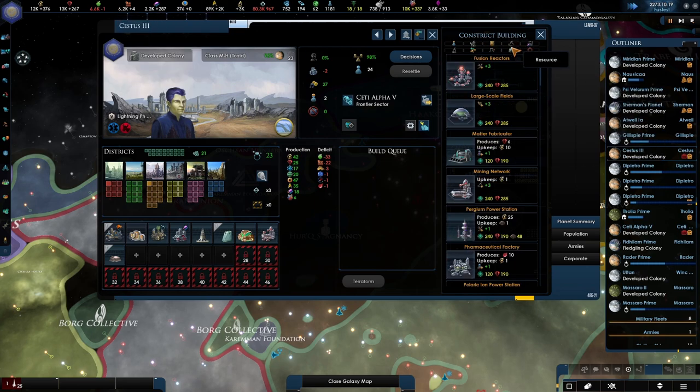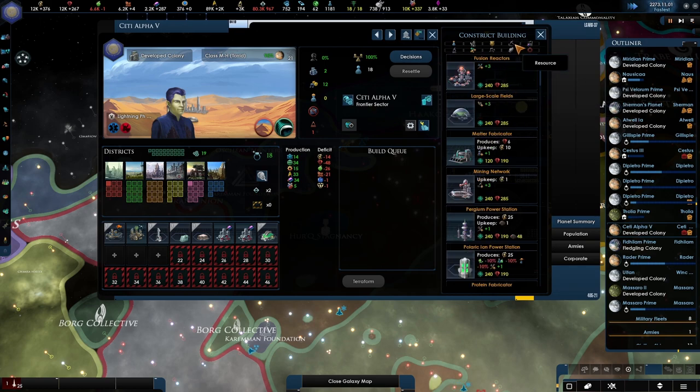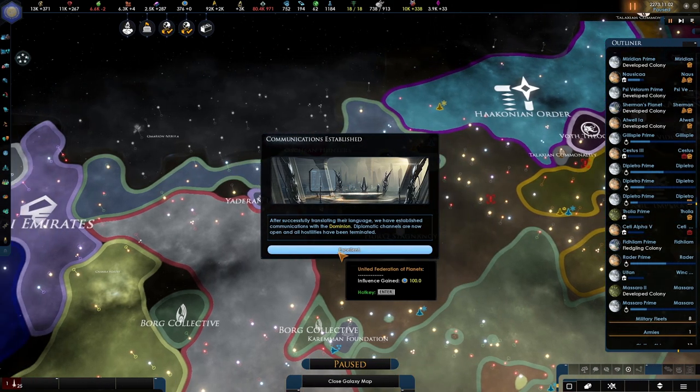We'll need a lot more farms. Let's build a bunch of them. Just be the Dominion — I want to meet the Dominion, it's been so long. Let's do more food because we'll be needing that. The Dominion!